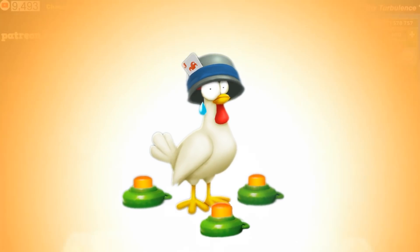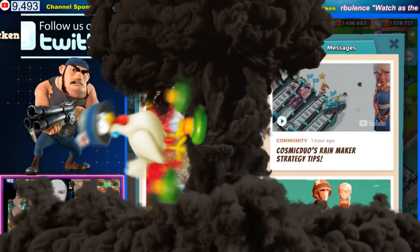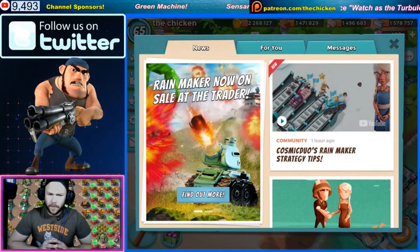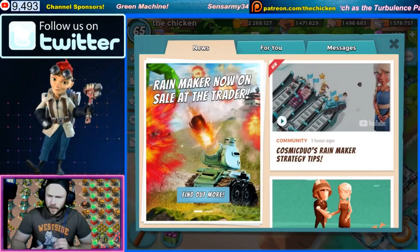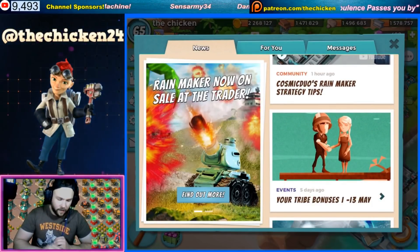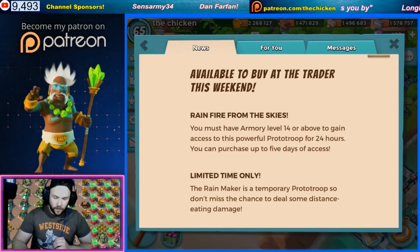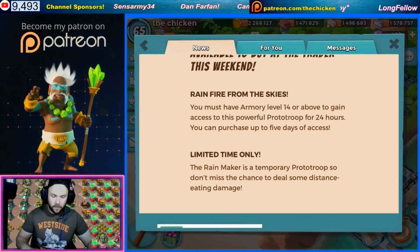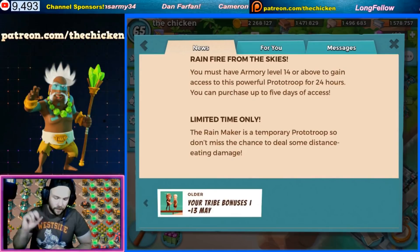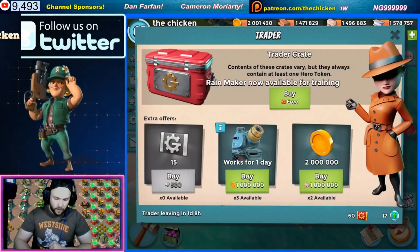Welcome to another Boom Beach video. Today we're going to be using some unconventional Rainmaker strategies. We got some Cosmic Duo action going on and the Rainmaker is now on sale at the Trader. You must have Armory level 14 or above to gain access to this powerful proto troop for 24 hours. You can purchase up to five days of access, so we have to purchase a couple more of these guys.